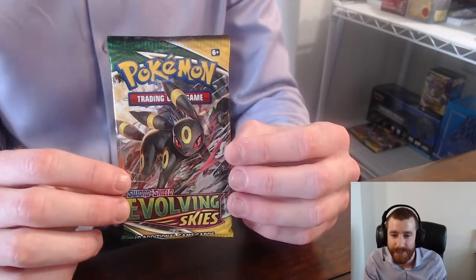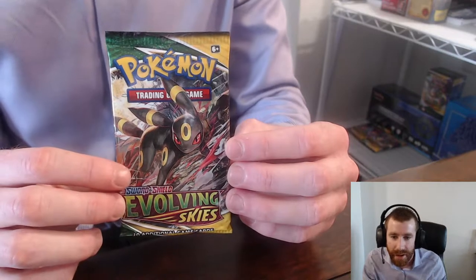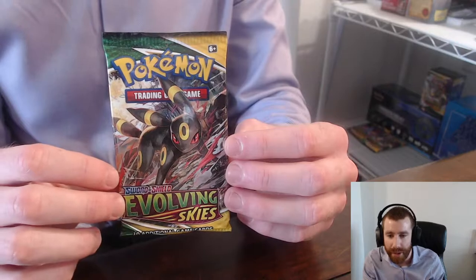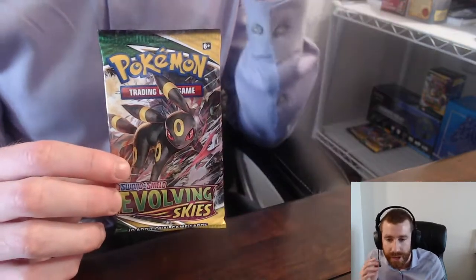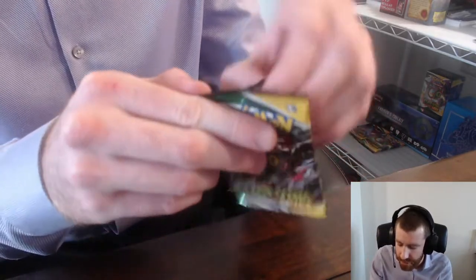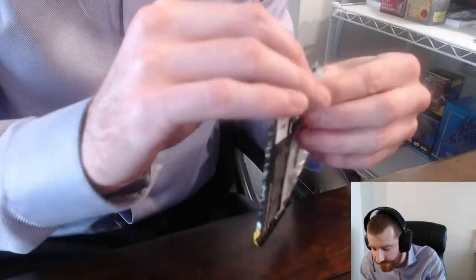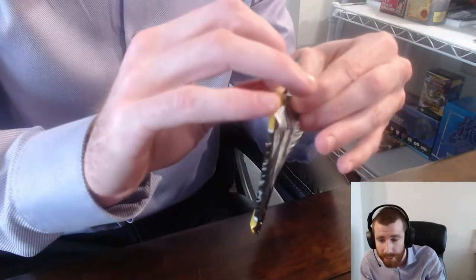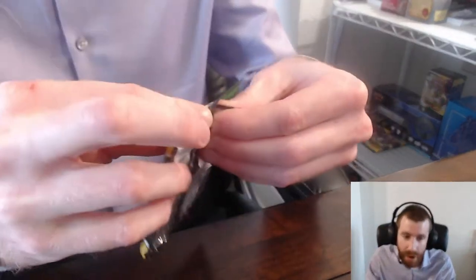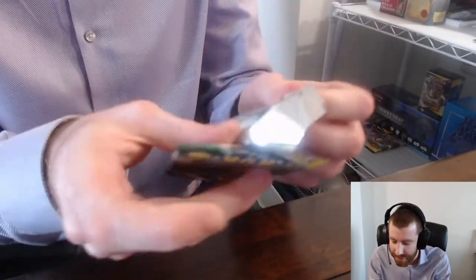Let's see if we can get some first pack magic. Umbreon is one of the cards I really, really want in this set — the Alt-Art V-Max is absolutely incredible. There's also the Alt-Art V, which is really nice too, but the V-Max is definitely the one I want the most. And then of course there is an alternate art Dragonite. There's also a rainbow Umbreon in the set, and we're going to catch them all by the end of it, because this is a set I'm going for the master set on.